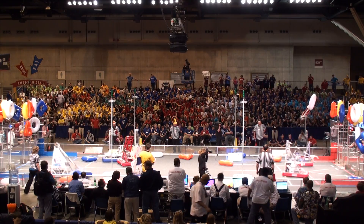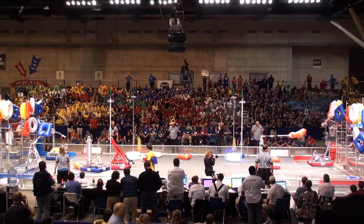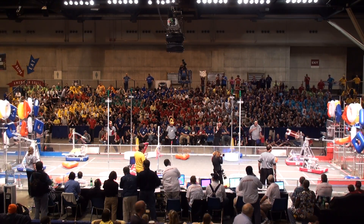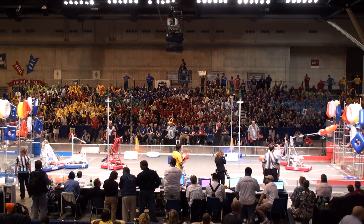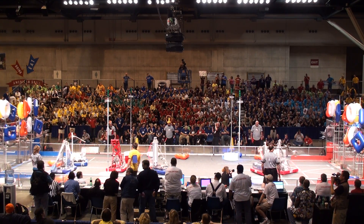Red Alliance comes storming back. Here's team number 51 on the playing field. They're trying to get the doubler by hanging a gatekeeper — they do it, and they complete a first logo. Red Alliance regains the lead, but it's a tenuous lead.